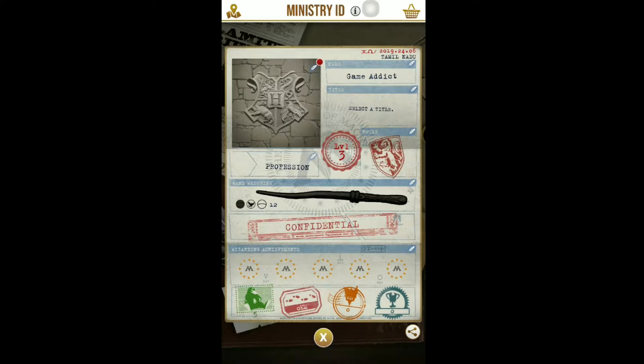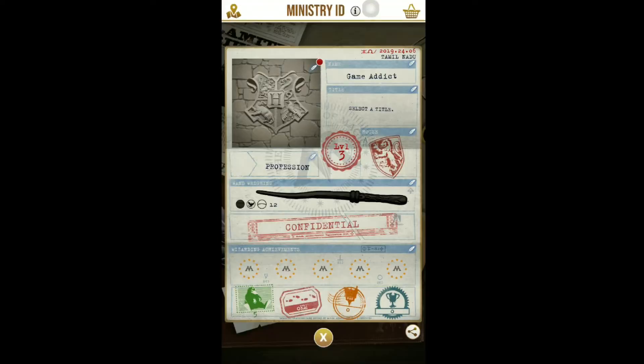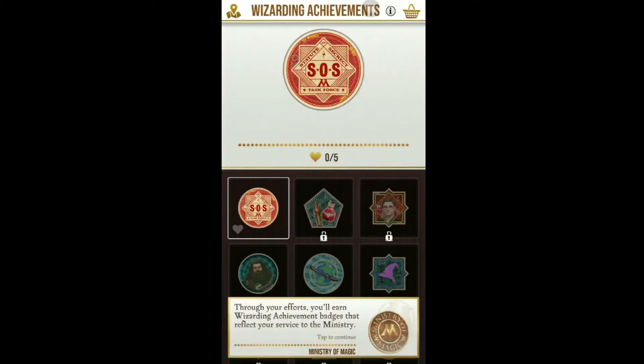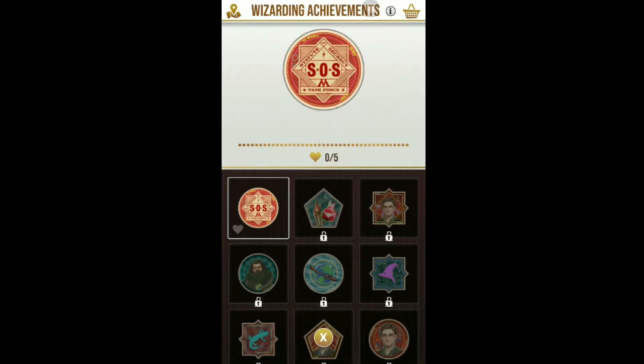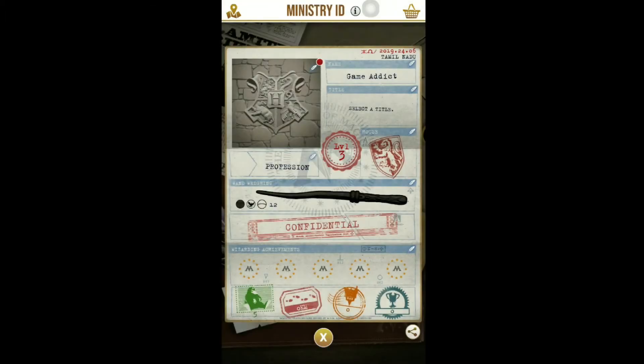I've selected the house, which is Gryffindor, and I've completed the profile. You can go to the stock and select three things. Okay guys, we are now done with our profile section, and I'll see you next time!